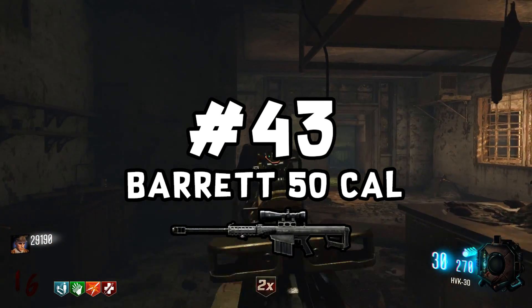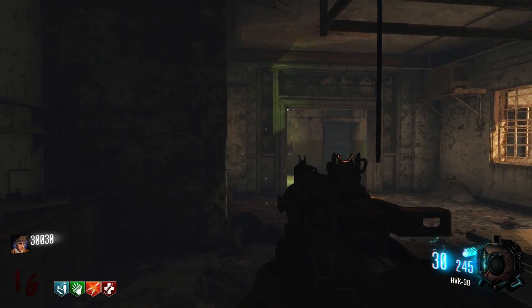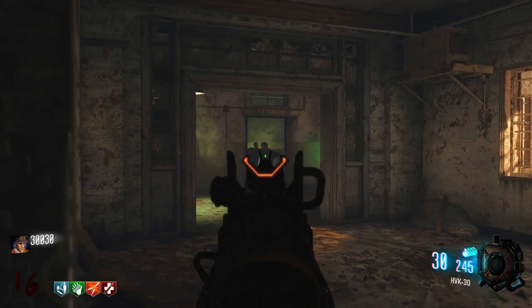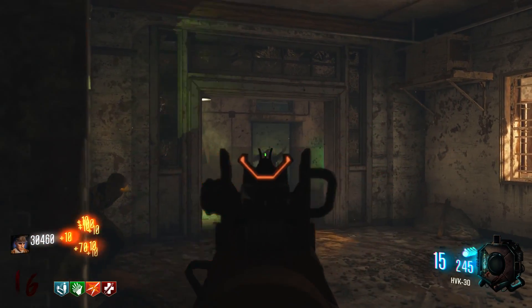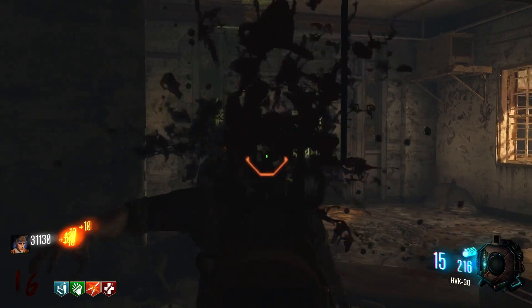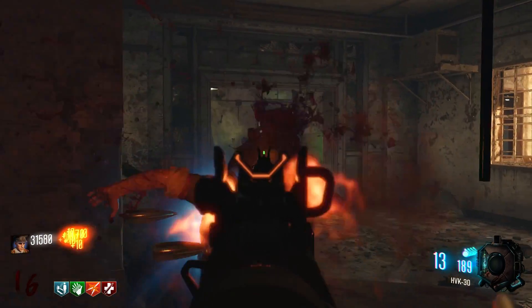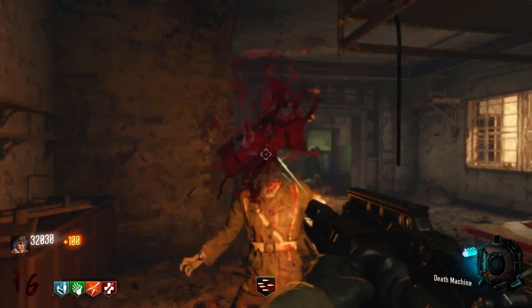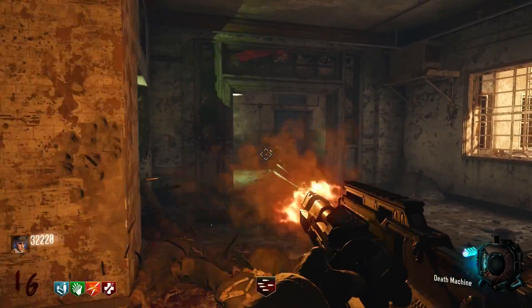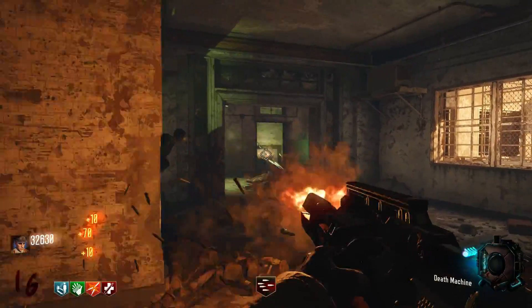Next up we have the Barrett 50 Cal, and it's kind of an interesting gun. The reason I have it so low is simply because of the non-PAP version — it's just not great, ammo's low, and it's not that effective. Pack-a-Punched, it's definitely a lot better, and it's a pretty effective gun up until around round 30. But since that non-PAP version is so bad, I had to put it low on my list.